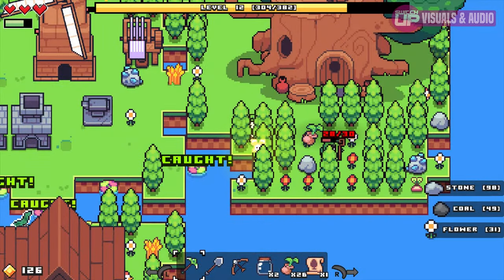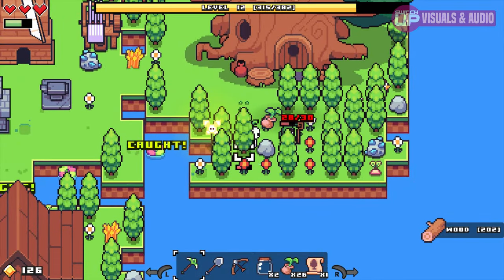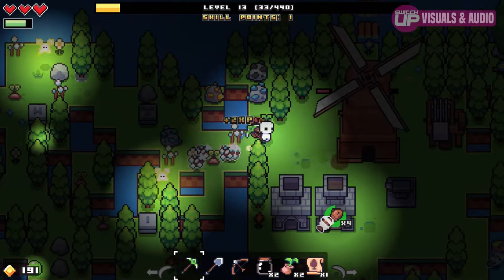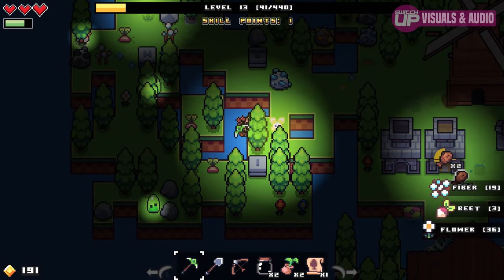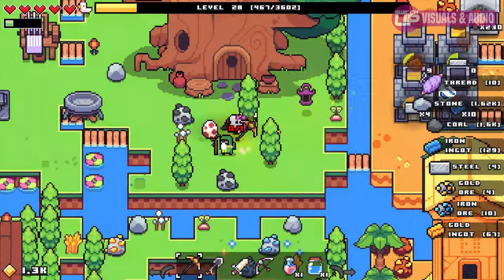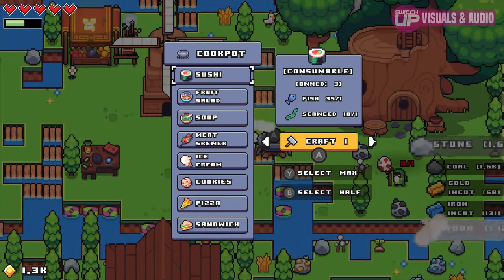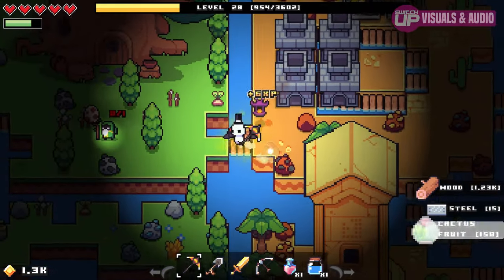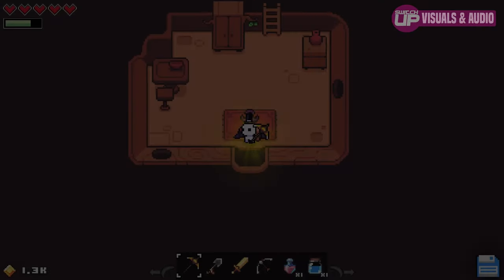Onto the visuals and audio: while the visuals use the now all-too-common pixel art style, it felt fresh here — maybe it was the bright color palettes used to bring the biomes to life, or possibly the top-down perspective. If I had to nitpick, I'd say the environments could have used more attention to really bring them to life. While the character models, trees, and rocks are nicely done, the islands and water feel a little lifeless in comparison, and I would have appreciated small touches like waves or blades of grass.